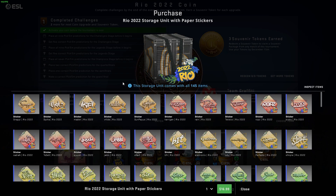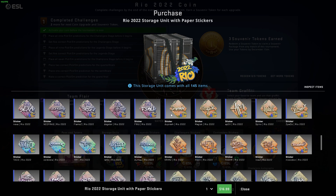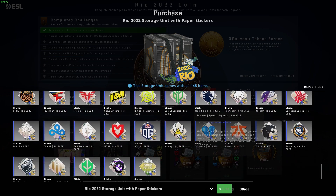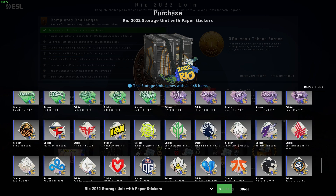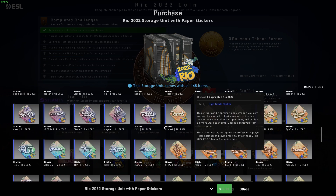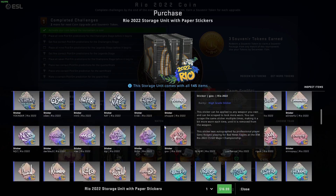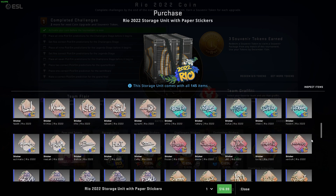You can buy this storage unit — the paper sticker storage unit — and you get all of these stickers. These are all papers. You get all of the autographs in the game, it seems, and of course the team logos alongside it. This is really cool. For people who don't want to unbox and buy every single sticker here and there, you get all of them right now, which is very interesting. CSGO has never done anything like this, and I'm very surprised they have done this.